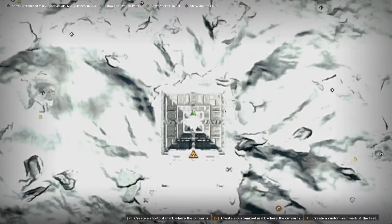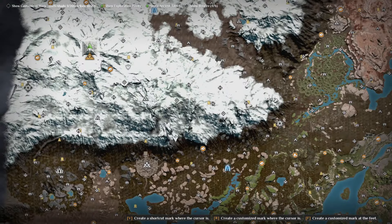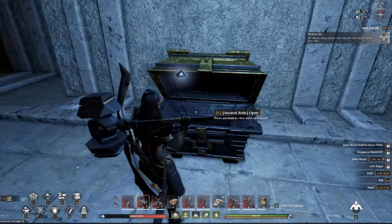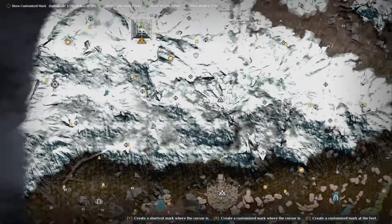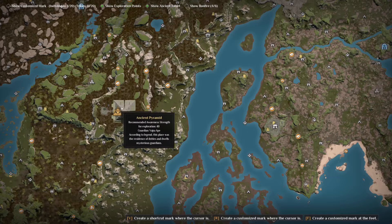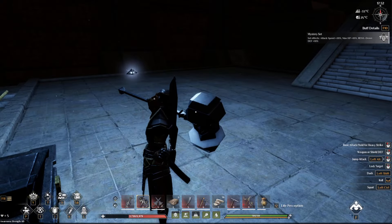When you kill the main summon bosses at each of the pyramids in different biomes, you get their mark, which lets you enter the pyramid. Inside the pyramid there will be a chest containing a mysterious device. This one is for the snow mountain pyramid, and the other locations will each have their own mysterious device. You have to kill each summon boss at each pyramid, go inside, and loot the device.